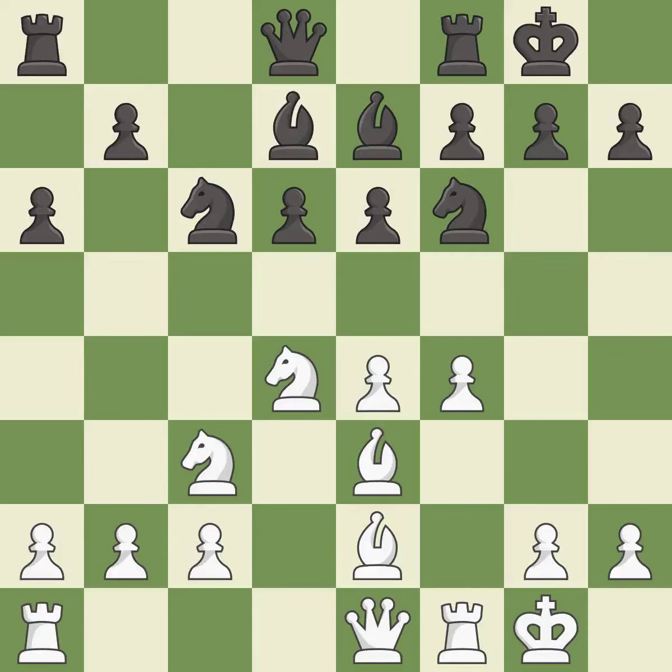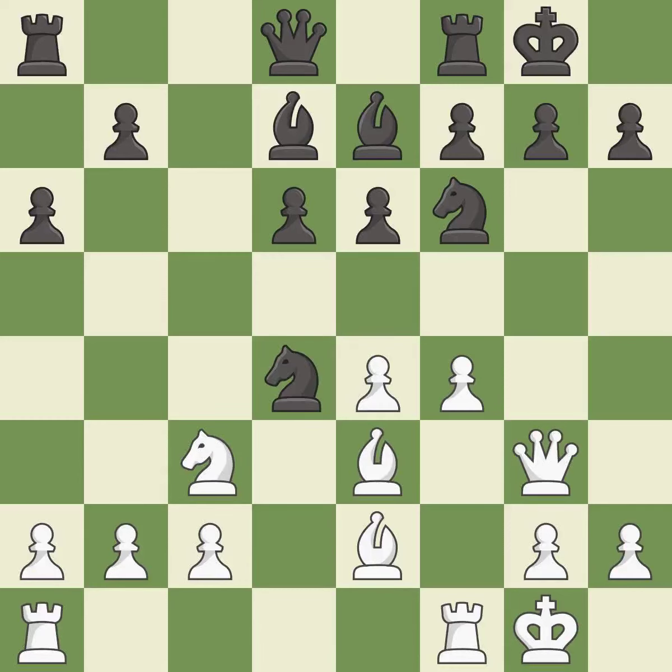This develops a bishop off its starting square, getting it into the action. This connects the rooks, which helps them coordinate together in the future. It is the last book move. After all captures, this is an equal trade.